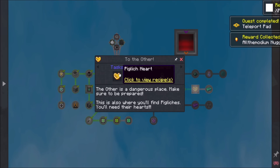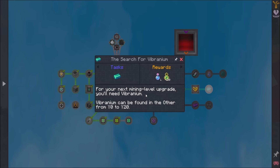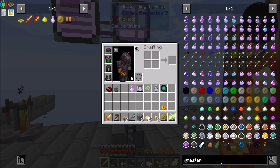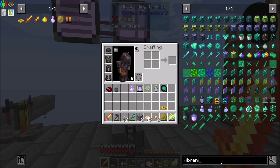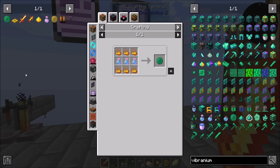Pig lich heart. The other is a dangerous place - make sure to be prepared. This is also where you'll find pig liches, and you'll need their hearts. For your next mining level upgrade, you'll need vibranium - it can only be found in the other from Y0 to Y20. And I assume there's a vibranium potion and charm. Yes! Charm of vibranium sight. Cool beans.